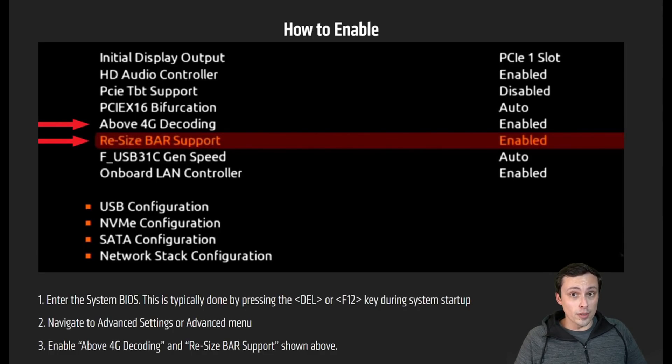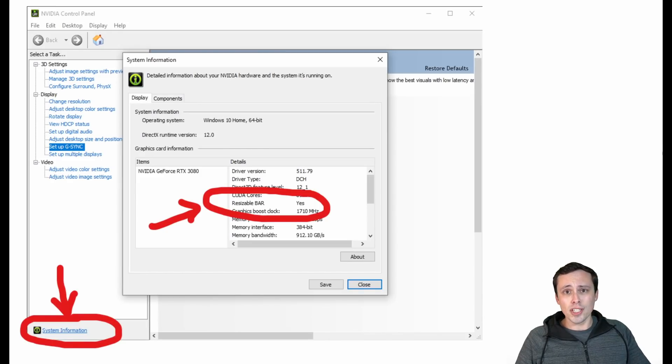Enabling it in your motherboard, once you have a compatible motherboard and BIOS, looks something like this. You have to go to the resize bar support and enable it. On my motherboard it actually says auto — it has disabled or auto, so auto would be equivalent to enabling it; it just detects if your other hardware is compatible. You should also double-check that it really enabled. Open your NVIDIA control panel, click on system information, and check if resizable bar says yes. If it says no, it's still not enabled. I had to turn it off and on again in my motherboard and restart, but I think that's because I'm constantly switching GPUs for testing.